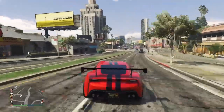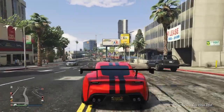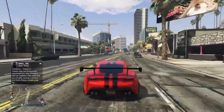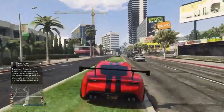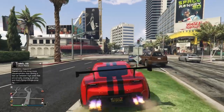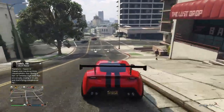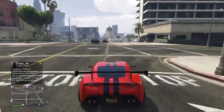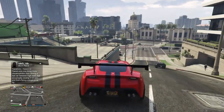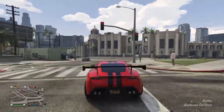Switch Prime gets 80% off the Buckingham Luxor and the Buckingham Luxor Deluxe, which are the planes at the airport in the city — they have that black plane and the golden version of it, also 80% off. Switch Prime also gets 50% off on everything else for this week. You're getting 85% off if you have Switch Prime on all the cars when changing them to a Benny's version, which is a really good deal.